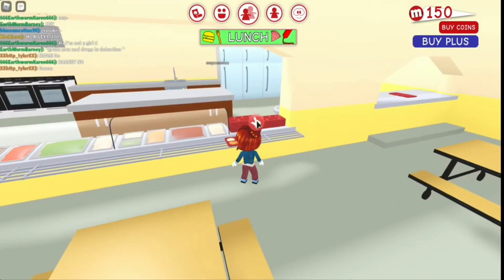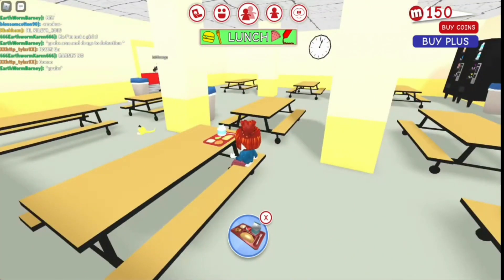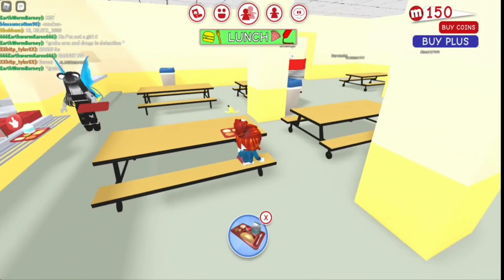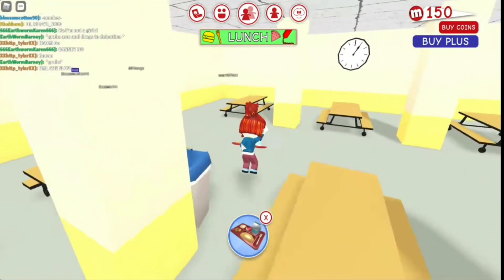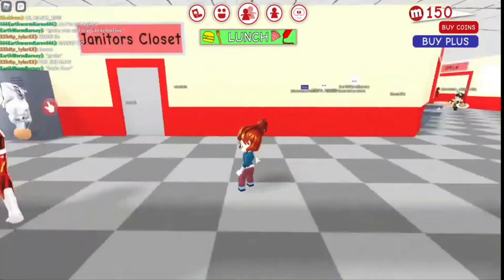Code 7: Nurse. Again, all lowercase letters for this code. Applying this code will grant you a free nurse hat to decorate and use on your Meep character. These rewards may seem useless, but imagine roaming Meep City in different hats and hairstyles — you can start your own fashion trends.